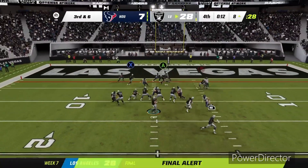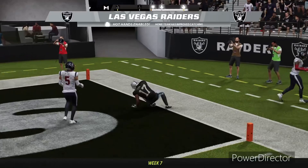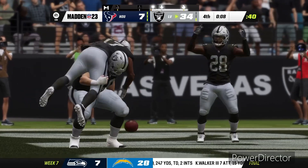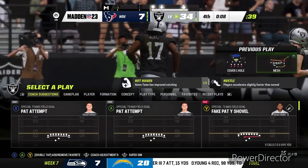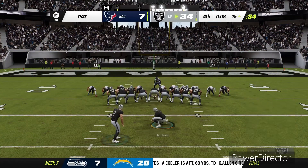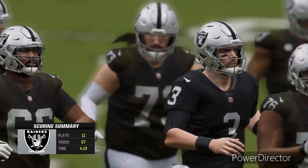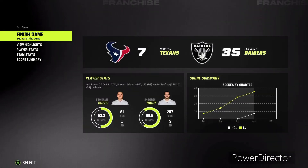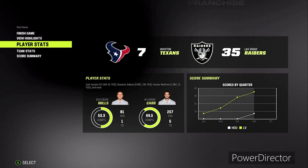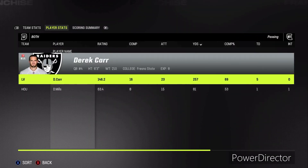We get the ball with about four minutes left, run some clock, and do the Russell Westbrook stat pad — just like Westbrook pads stats for triple-doubles, we're padding stats for our franchise. Derrick Carr to Davante Adams for their third touchdown connection today. Derrick Carr now has five passing touchdowns. Davante Adams is having himself a game. This is what they should be doing in real life, but they've been disappointing — judging by that Saints game, that was rough to watch.